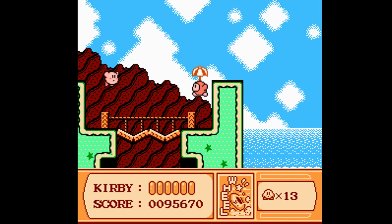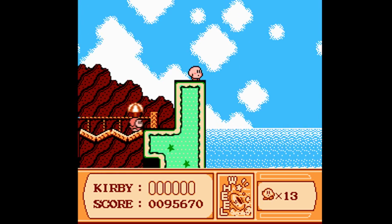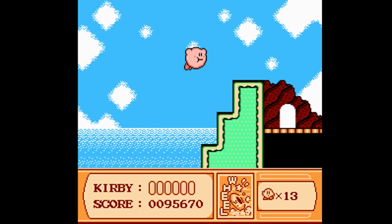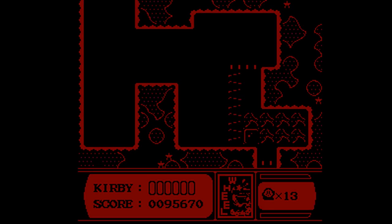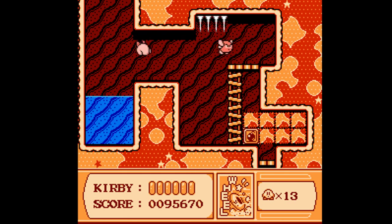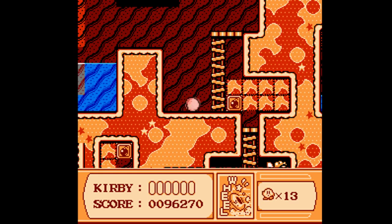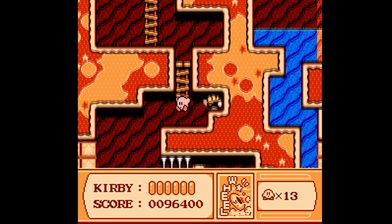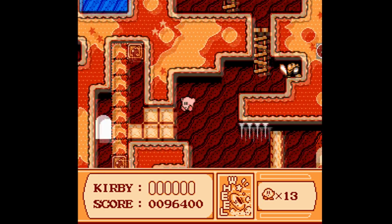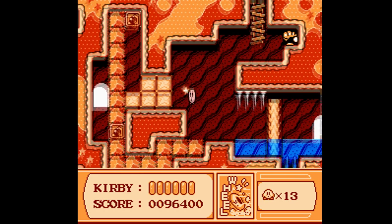There's Parasol Waddle Dee. I think I'll let him live — I don't feel like killing him, he seems so friendly. The Waddle Dees in early games are all evil. But there are one or two Waddle Dees that are good, such as in Kirby 64, where you have a Waddle Dee who is your friend and helps you by transporting you across levels.